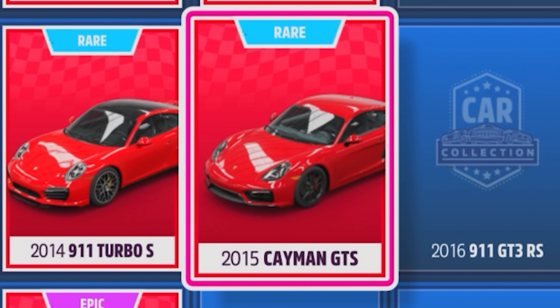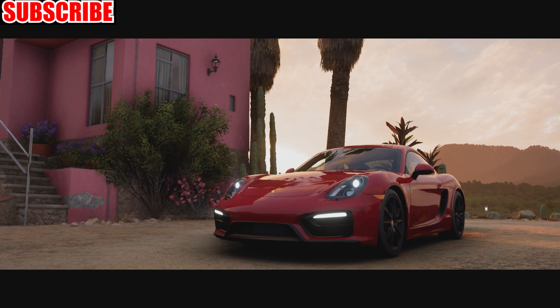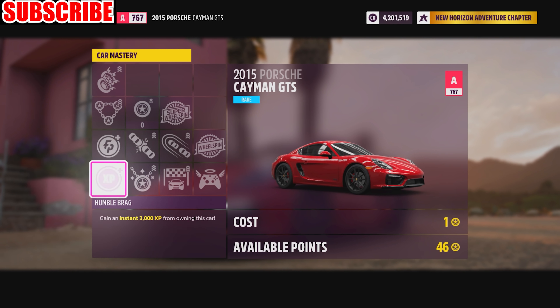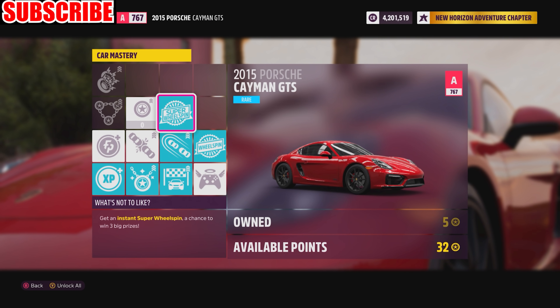I'm now going to show you an even faster way to farm your wheel spins. Go to my cars and select one that says new on it. After the cutscene, go to upgrades and tuning, then car mastery, and upgrade these perks to get the regular and super wheel spins. By getting both of these, this is better than using the Pontiac.